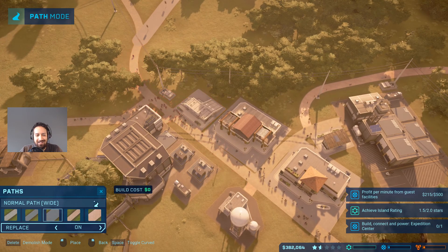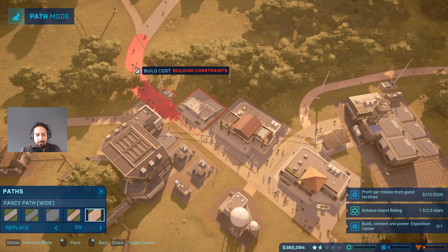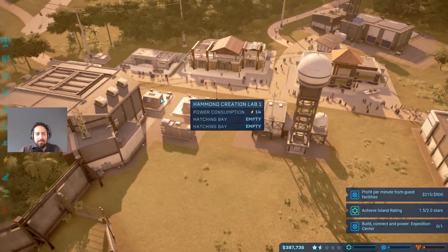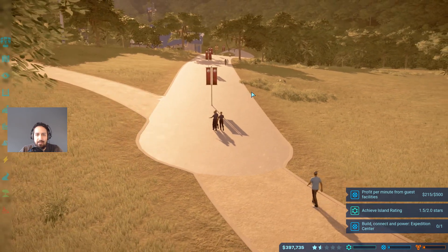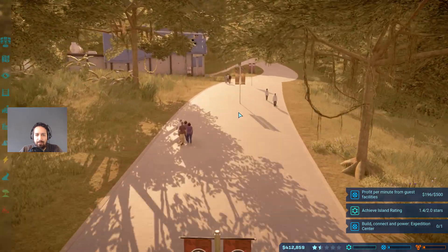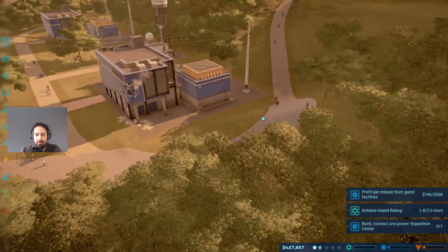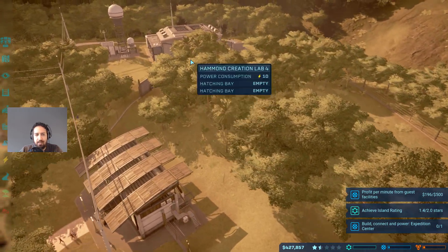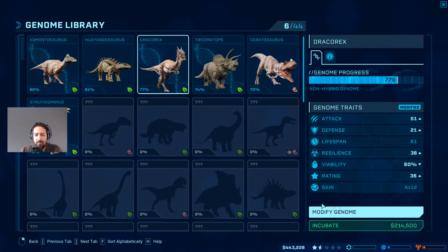It's also obstructed - we'll leave it for now. We'll have these little paths like this where my guests can walk along and see these beautiful views with flags and signs. I like that, it's quite nice. We have 412,000 - let's get these Dracorex up and running! First let's remove the genome modifications so they get a better chance of actually succeeding.